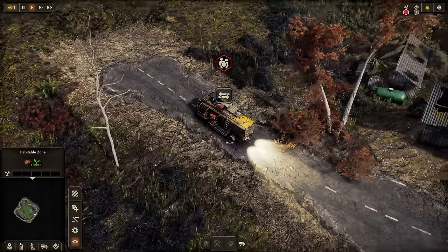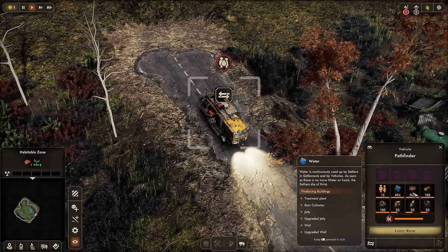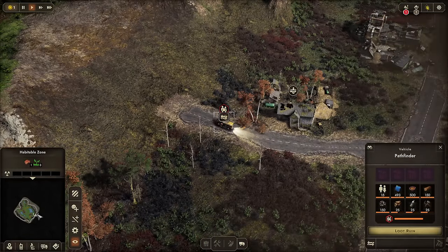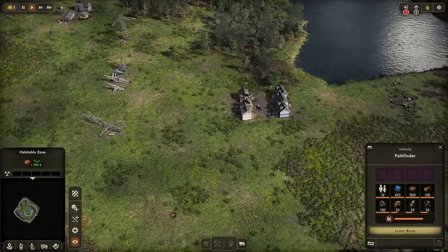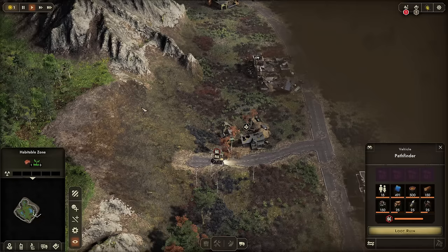Right now we have ourselves a bus — a very post-apocalyptic style bus. There are 15 of us on board and all of our supplies are here. Our job is to find one of these open spots of land to call home. We actually started right next to one. There are a few pockets of buildable land mixed in with the ruins.